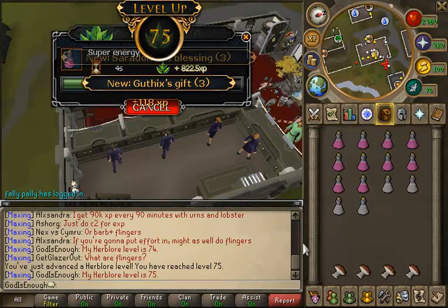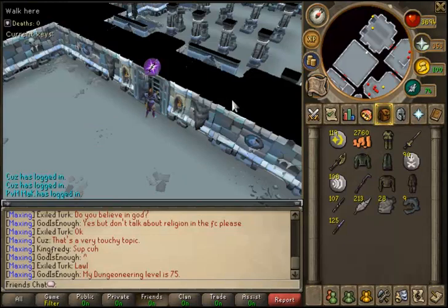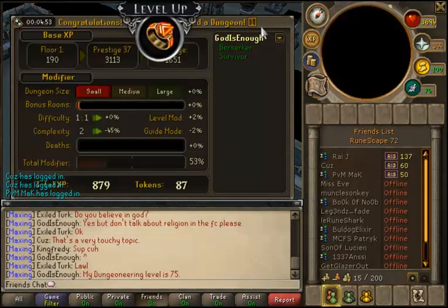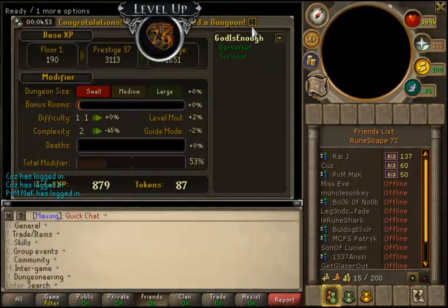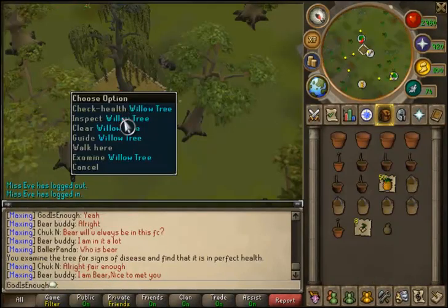This next one is Herblore — that was 75 Herblore. And right after that, I sold my Herblore supplies, so I did no more Herblore after 75. I'm content with 75 Herblore for the moment. And here is another 75 skill — 75 Dungeoneering. And 76 Dungeoneering. So that was pretty good as well.